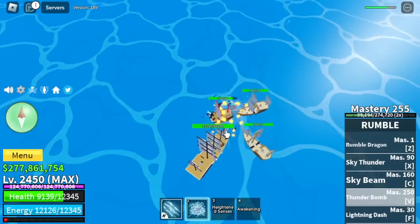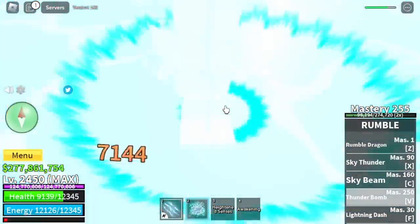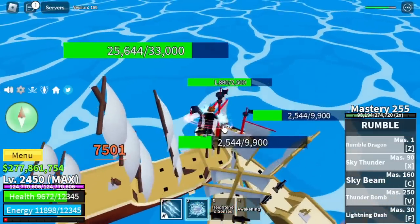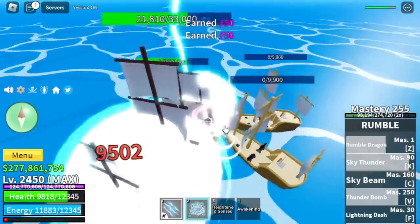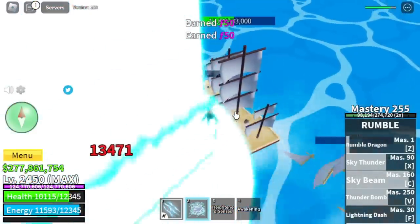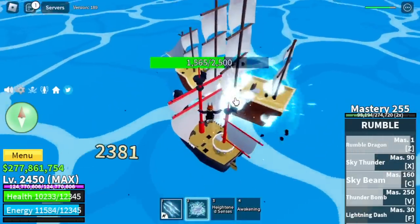We're gonna start with the V skill — Thunder Bomb. This fruit really looks good. Next up is the Z skill. X skill. And the Sky Beam, my favorite skill. Lightning Dash has no damage.